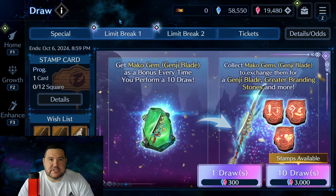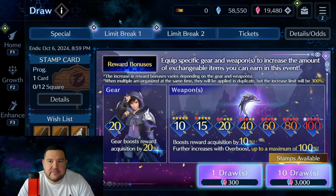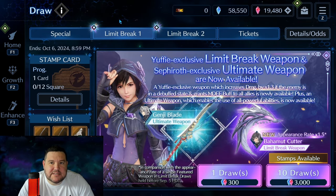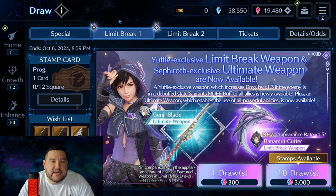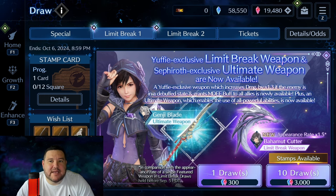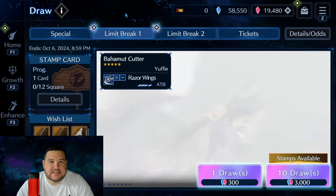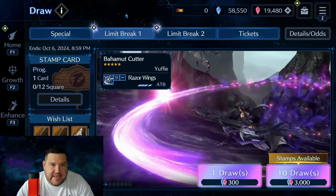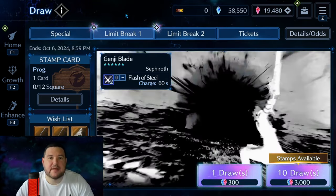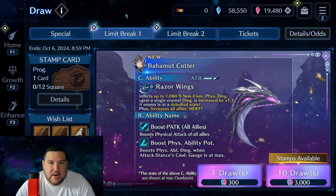One more thing — just know, on average, it's not a guarantee, but on these Limit Break banners, because of how the rewards work and the guaranteed weapons on page two, by the end of two pages, on average, you should be able to get about OB6 or very close. And on average, that should take about 42,000 blue crystals. So keep that in mind if you're wanting to OB6 a weapon. Obviously that's not guaranteed — I've had times where I've pulled upwards of 70 to 80,000 crystals and was not able to OB6 a weapon. But on average, if you don't have at least that much, I wouldn't be planning on getting there.